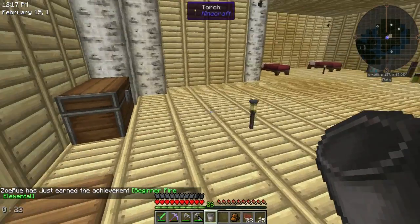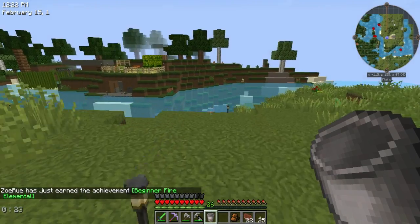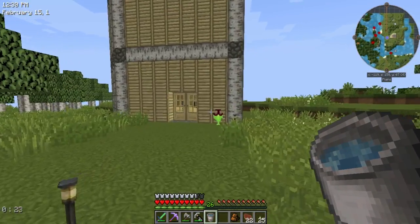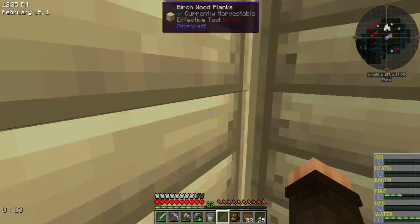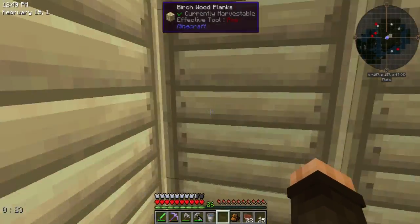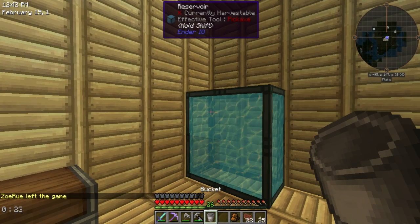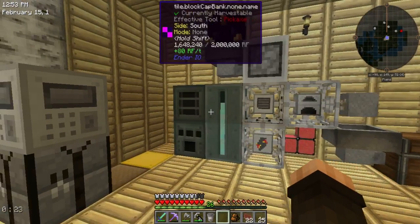Beginning fire elemental! You earn fire elemental stuff just by doing stuff in the Nether — yeah, breaking things. You also get it from cooking in a normal furnace with normal materials cooking normal Minecraft stuff. I thought I went up a level. Guessing you don't normally get it when you use strange things to cook with. All right, we now have a Reservoir full.